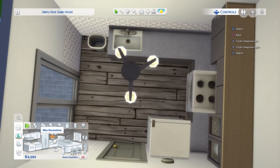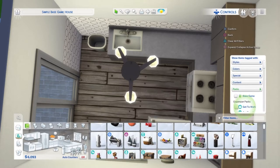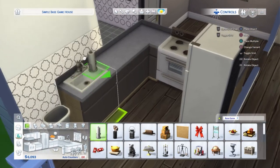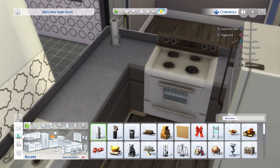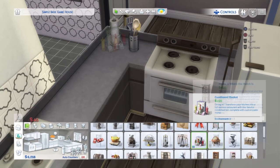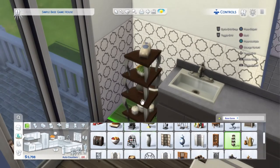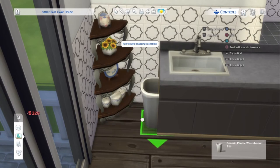I try not to clutter my rooms too much because clutter can sometimes interfere with gameplay. If you have a lot of clutter on the counter, Sims will struggle to cook or prepare food. I try to keep it to a minimum so my Sims can't complain they can't reach anything. I sometimes use the corner pieces because most of the time Sims don't use them. That corner with the bin looks a bit boring so I'm gonna add this little case thingy and pop it in the corner.